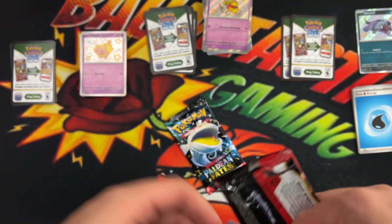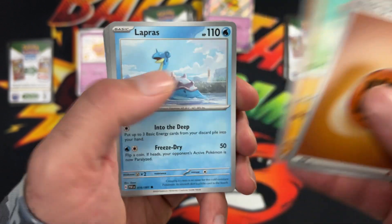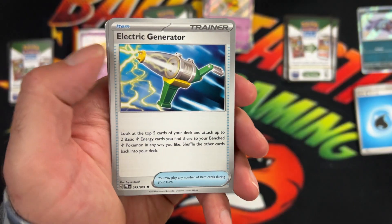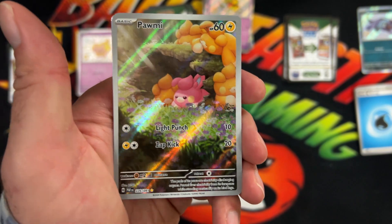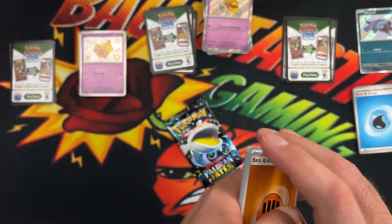Second pack. One to the front. We got a Fighting Energy, Vampy, Lapras, Toads, Lechoink, Gengar, the Electric Generator, Moushold, Houndstone Reverse. Oh, there's a Full Art Palmy! And a Raichu Hollow.